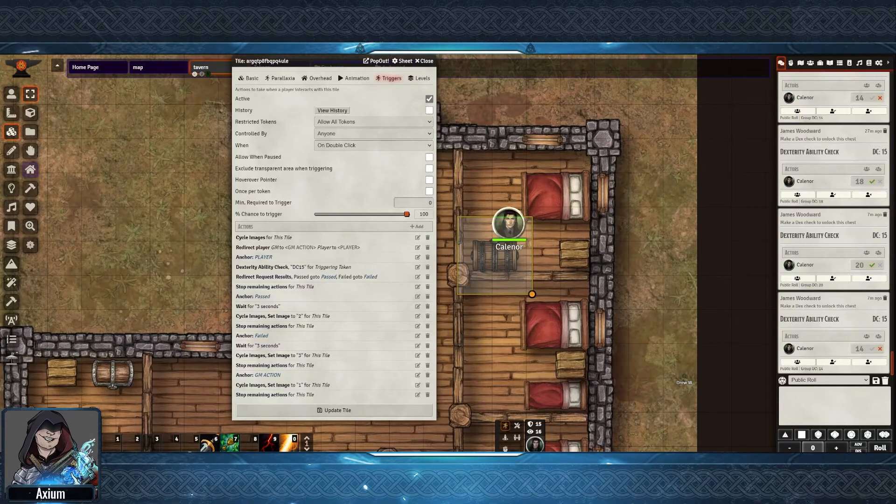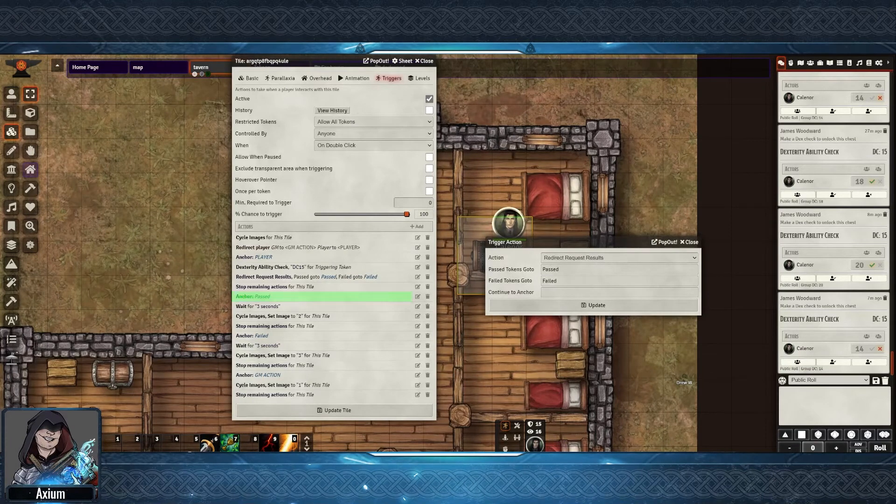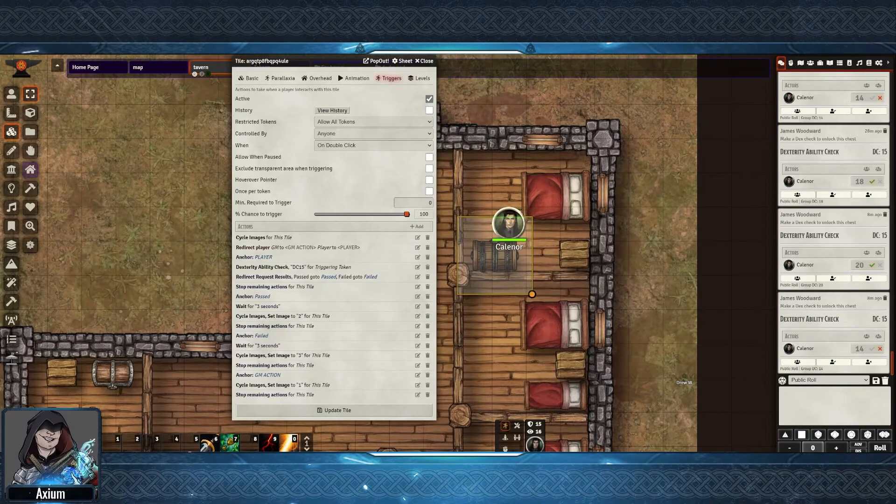The next one down in the list is a redirect request. What I've done is passed tokens will go to the anchor of passed, and failed tokens will go to the anchor of failed — giving us two more branches within our logic. Under the anchor of passed, it basically says wait for three seconds and then cycle image set to two, which is my open chest image, then stop remaining actions. The chest opens. The reverse is under the anchor of failed: wait for three seconds, cycle images to set image to three, which is my poison chest image, then stop the remaining actions.